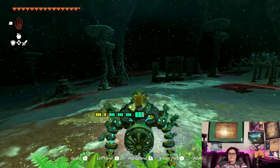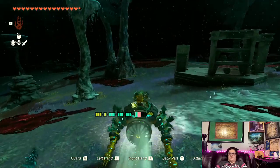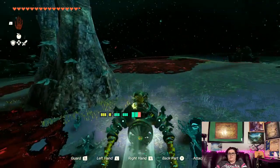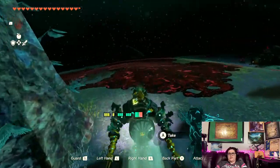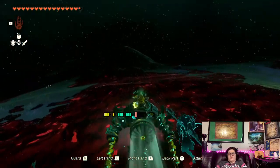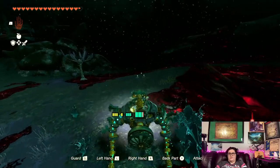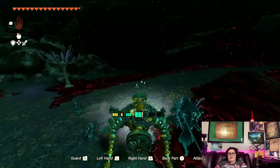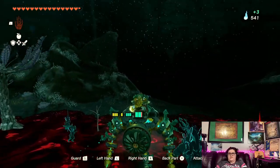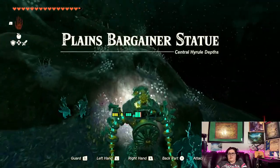Since there's a whole bunch of gloom over where he's at anyway, we're going to head over there. Why do I feel like I might have to fight a construct in order to actually converse with him? There's like a light over there that makes me think of constructs. Of course I'm going to have to fight something in order to talk to him. Maybe I'll get lucky. He's in — oh, there he is. Plains bargainer statue!